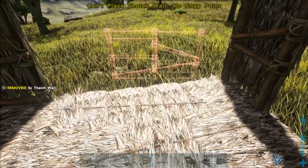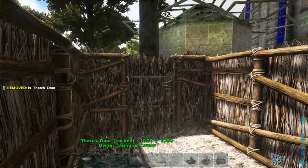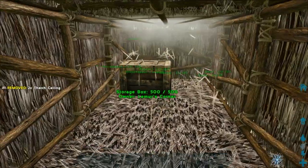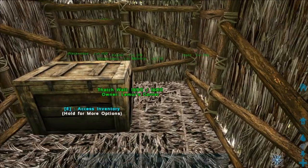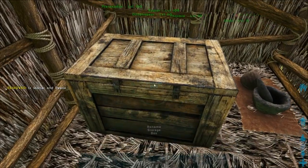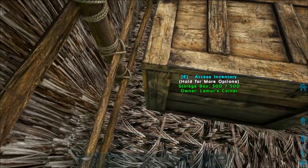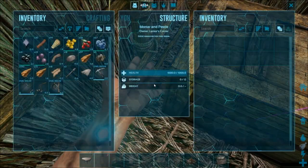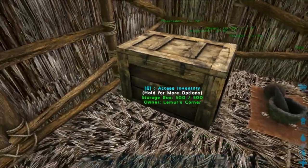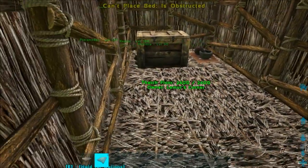To prevent people from breaking your building, leave a storage box open and unlocked. They'll steal from that box and likely won't find your mortar and pestle hidden around the corner. Make it look like you don't have anything valuable. Put the open box out front as a decoy — they'll loot your stuff and leave. If you triple-stack the foundations in thatch, people might get suspicious, so use the decoy box method.